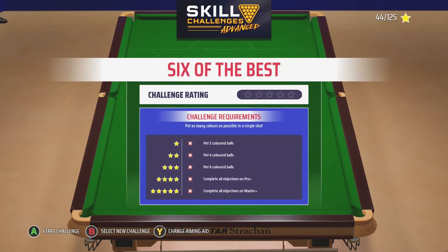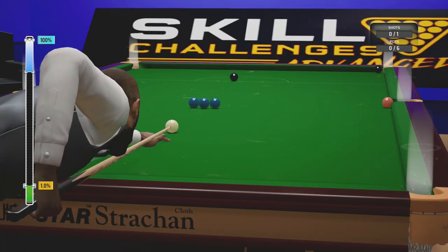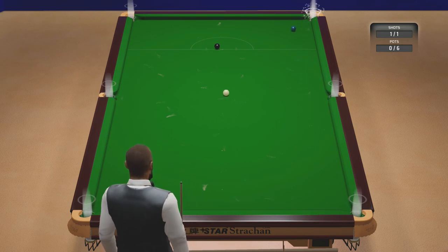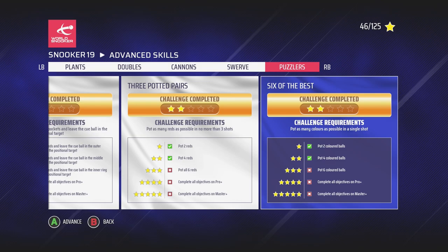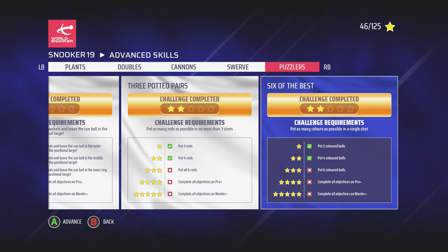Six of the Best: pot as many colours as possible in a single shot. I know what I did wrong - that's pretty good though. And that is every one of them! Some really really useful ones in there and it's inspired me to make another video about the best challenges to help you improve on Snooker 19, because some of them are really really useful but some are really pointless.